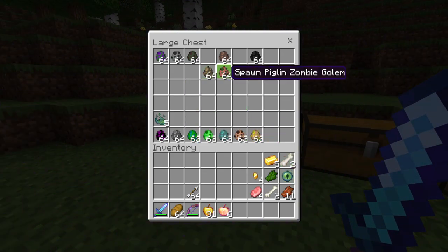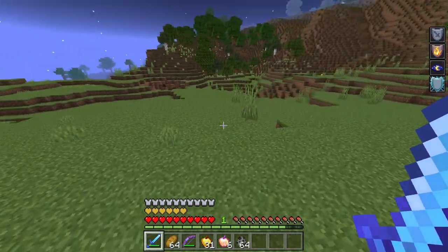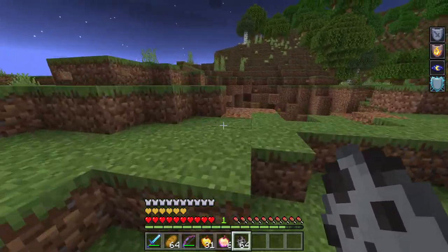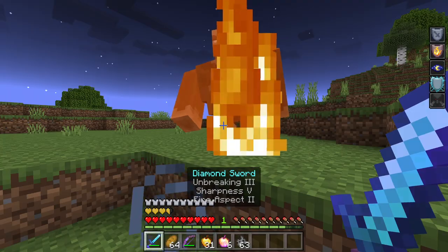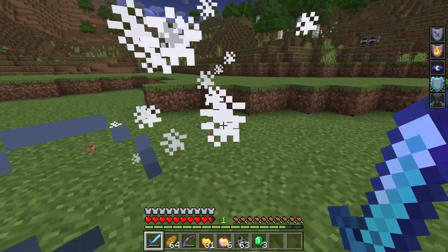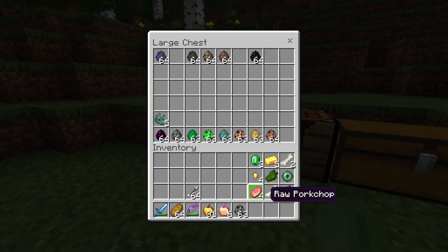The vindicator golem has 100 health, does 10 to 25 damage, and gives us bad omen when it attacks. It doesn't have its axe this time, but as you can see we get bad omen for a few seconds. If you capture one of these guys you could do continuous quick raids. It also drops emeralds.